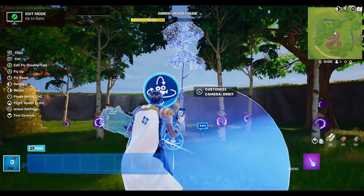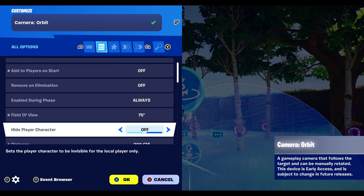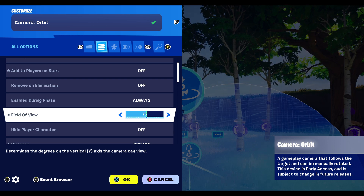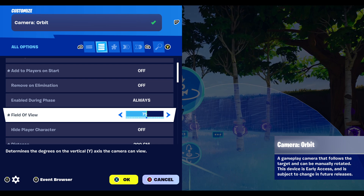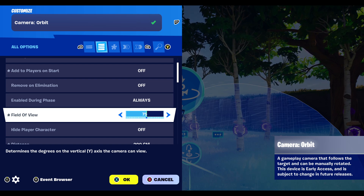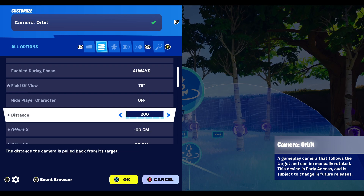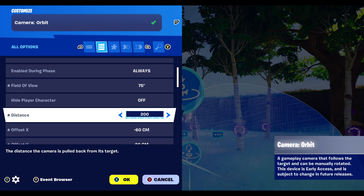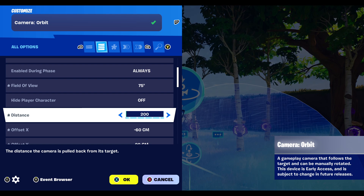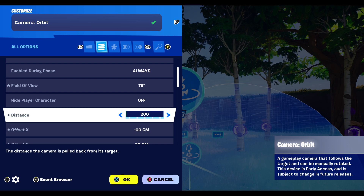For the settings, field of view — you don't want that to be too high, otherwise your screen will look all funny and weird; it would just look not very normal. Then for distance, you can play around with this one — it's the distance from where the camera is going to be, like behind its target.